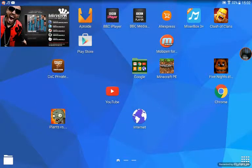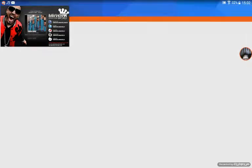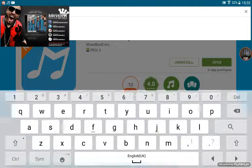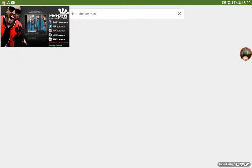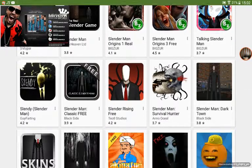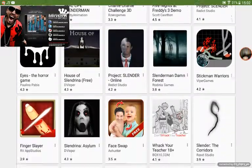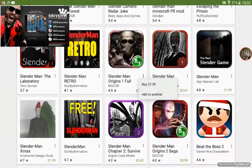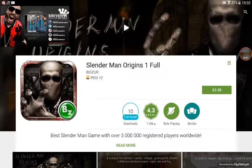Hey guys, welcome to my video. Today I'm going to show you how to get games for free. Imagine I want to download Minecraft — let me just find a game you have to pay for. You can get it — it's only $2.49 but I'm not allowed to pay, so I'll download it afterwards.